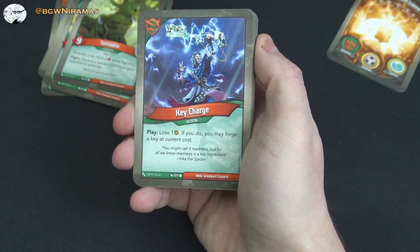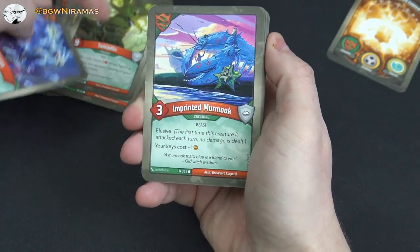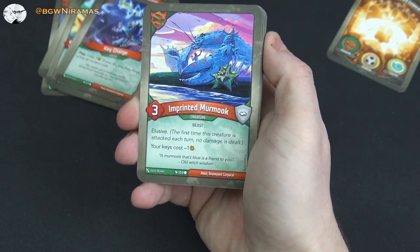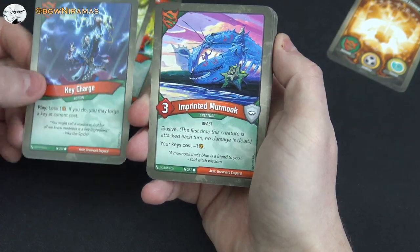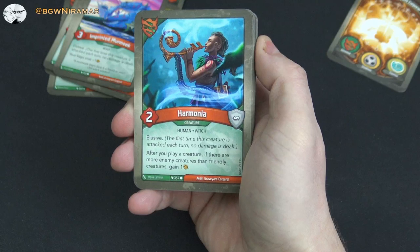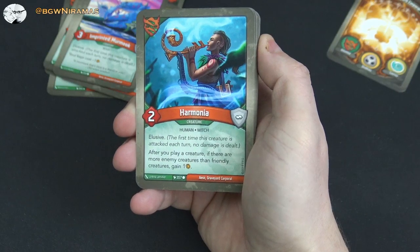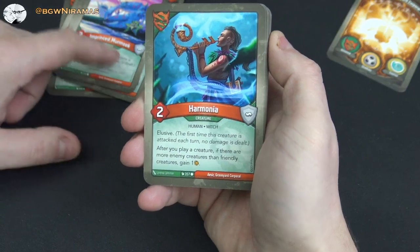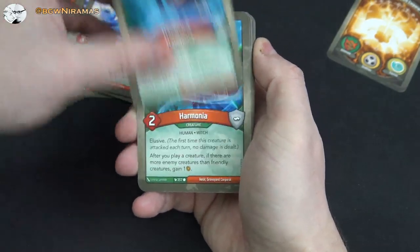Key Cheat: play, lose an amber; if you do, you may forge a key at current cost. It's nice to have. I hope we can gather some amber in Untamed. Imprinted Murmuk, three power, elusive: your keys cost minus one — that helps out with the key charge. Harmonia, two power, elusive: after you play a creature, if there are more enemy creatures than friendly creatures, gain an amber. It could work as a catch-up mechanic, though it's a bit tricky to pull off.